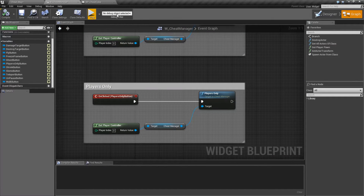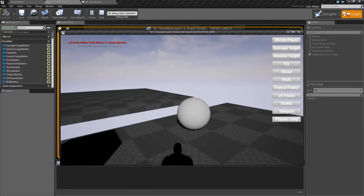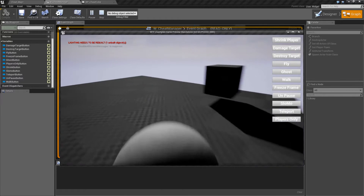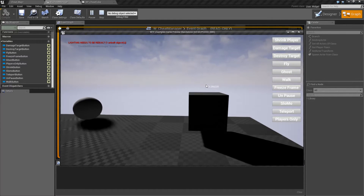Let me go ahead and unpause this. Play it again. Hit Players Only. You'll see the number's gone, but you'll notice our sphere was still bouncing. We can still push it around. We'll hit Players Only again, and our time is going to come back.